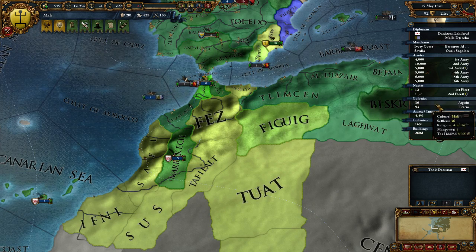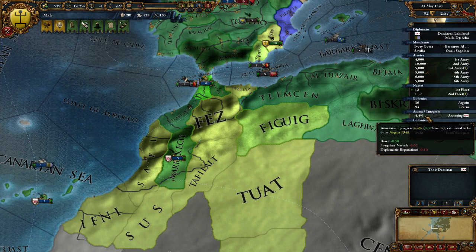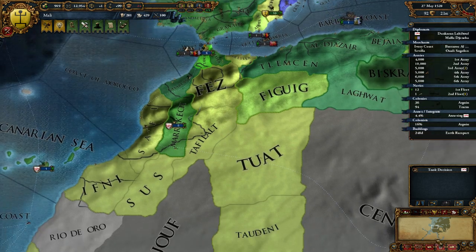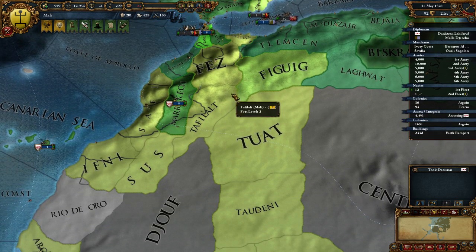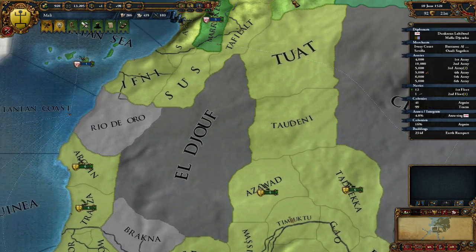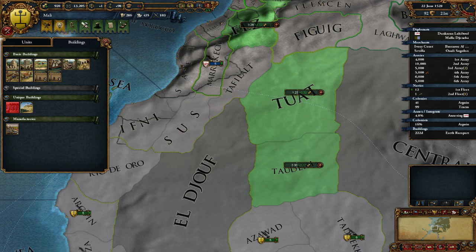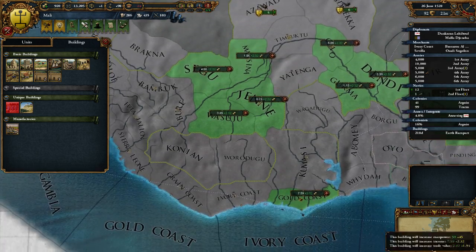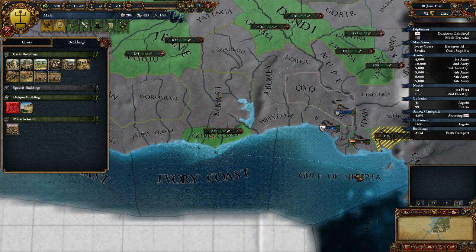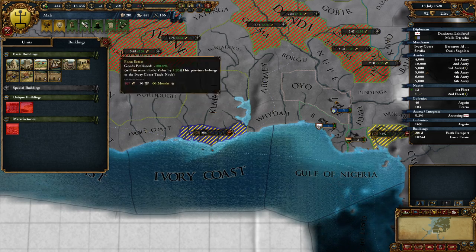Congo's still a thing - I don't really have to worry about that. The annexation process is going to be done in 1549, a very long time, but that's okay. If we make some more money, we could get an embassy, which is an extra diplomat - that is glorious. Also, goods produced here increases trade value - yeah, we're doing that.